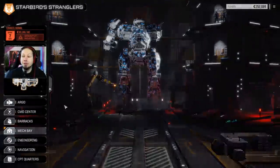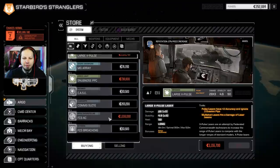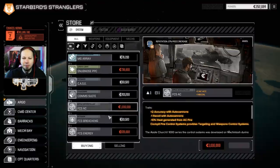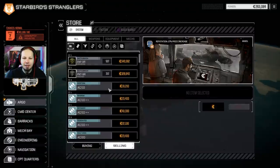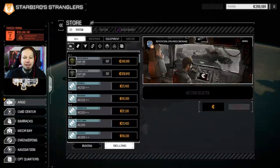For that reason, we have to go to the store and see if we can sell something. There's an AC5 control system. I think we are good. Breaching Shot, Energy. So what would we sell? We will sell that AC. We will sell those two autocannons. We need about 800,000, so let's take a look at the biggest stuff.